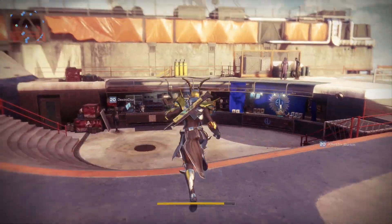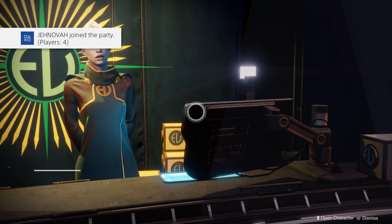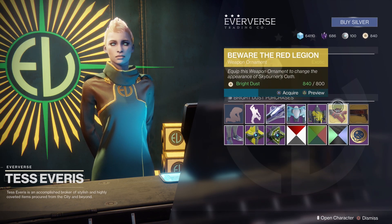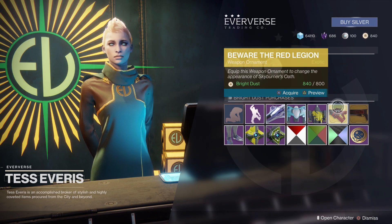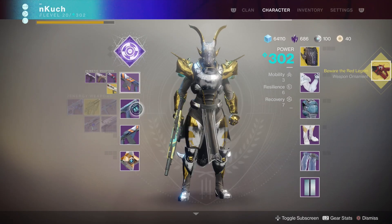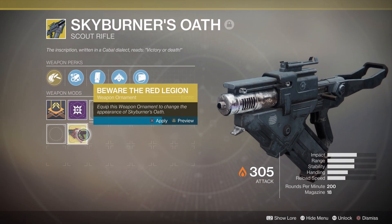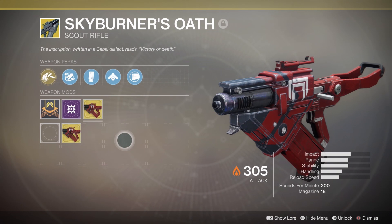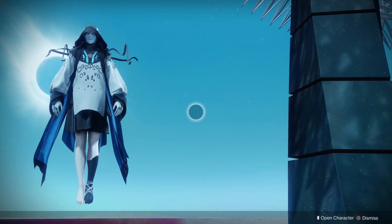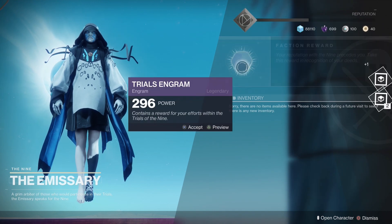Right after that I decided to go ahead and pick up the Skyburner's Oath exotic ornament, because I have the weapon in my vault and after this week the weapon ornaments are going to rotate out. The Skyburner's Oath by itself honestly doesn't look that great, but the ornament we put on makes it red and totally Cabal-themed, which I definitely enjoy.